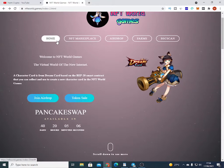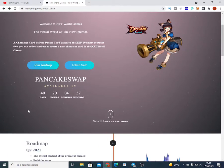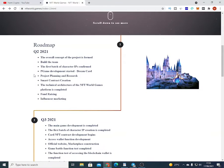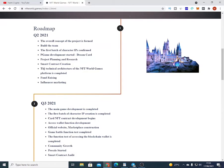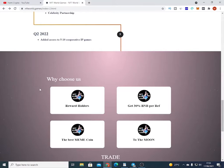NFT World Games — a character card is from Dream Card, based on the BEP20 smart contract that you can collect and use to create a new character card in NFT World Games. Here on the home page, there is the NFT marketplace which you can check out, and they also have the farm. You have about 40 days more before it is to be listed on PancakeSwap. Scroll down to see the roadmap and get a clear understanding of the project.